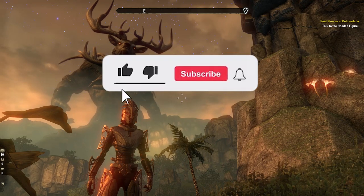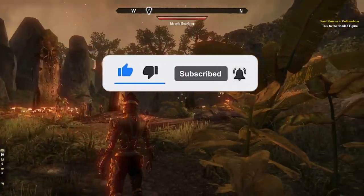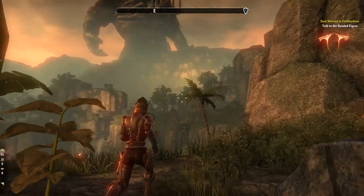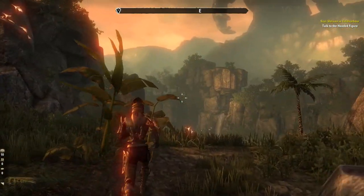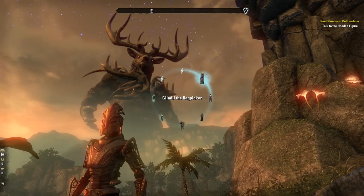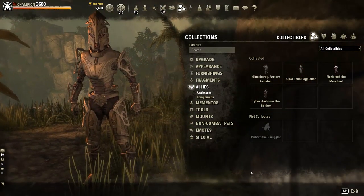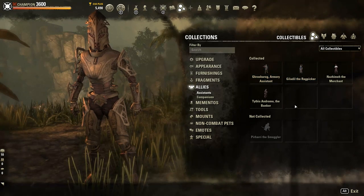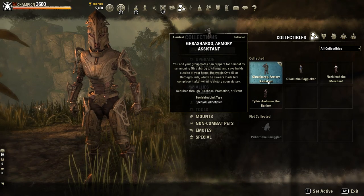Hey guys, it's time to nephes and chill. In this video I am recording in a four-man dungeon instance called March of Sacrifice. I'm here because I want to showcase one of the new types of assistants coming to Elder Scrolls Online — her name is Giladil the Ragpicker, and she joins four other types of assistants available to players through the Crown Store or otherwise through the game in ESO.